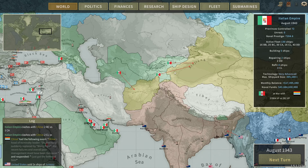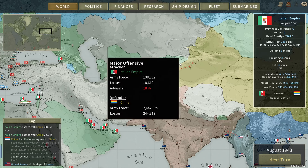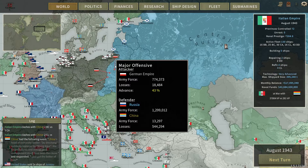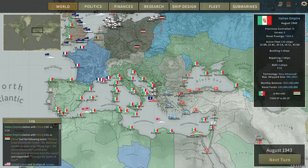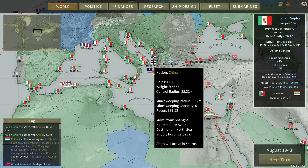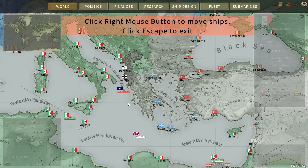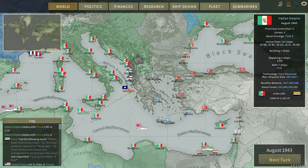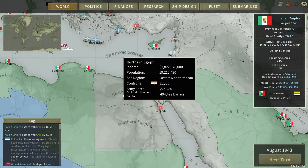Forwards, kind of, but very slowly. They have another heavy cruiser there. Let's intercept if we can. Kind of a strange movement pattern, but okay.